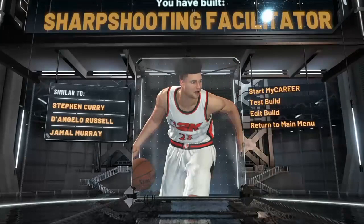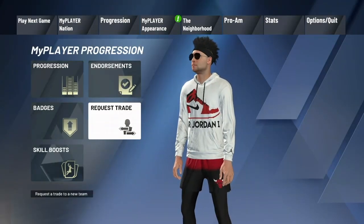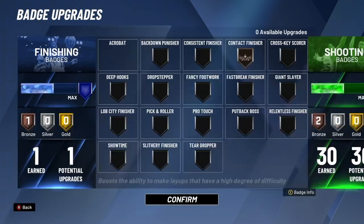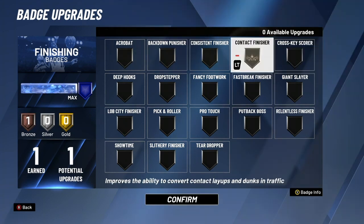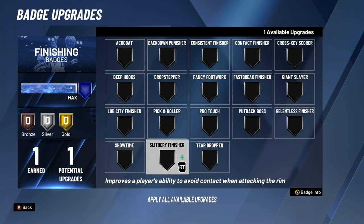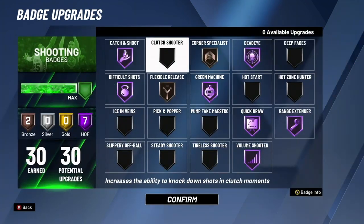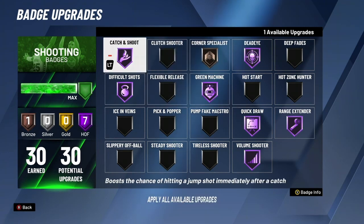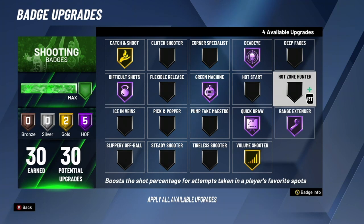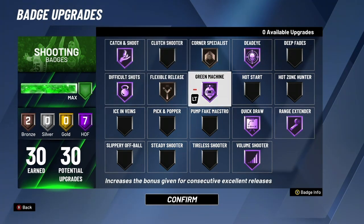For badges: we only have one slashing badge, and I go with contact finisher, because any layup attempt lower than 20% contested will almost always go in. Slithery finisher or fancy footwork aren't bad ideas either, but with fancy footwork you can't really do hop dunks on this build, so I'd just run contact finisher. For shooting badges, my Hall of Fame badges are catch and shoot, dead eye, green machine, difficult shots, quick draw, range extender, and volume shooter. If you use hot zone hunter, you could take off corner specialist and flexible release, drop catch and shoot, drop volume shooter. Really just try to match your playing style — if you don't take moving shots, maybe you don't need difficult shots on Hall of Fame, or if you don't shoot from the corner, skip corner specialist. Adjust based on what you do.